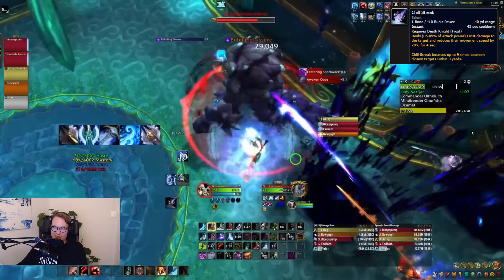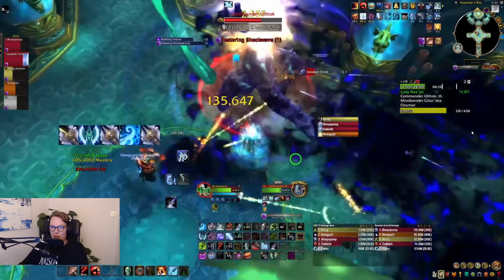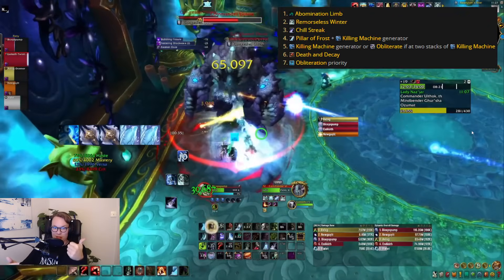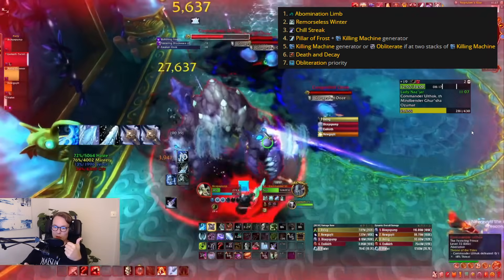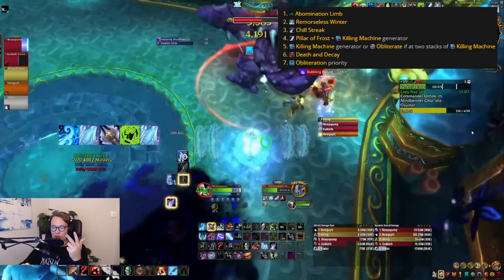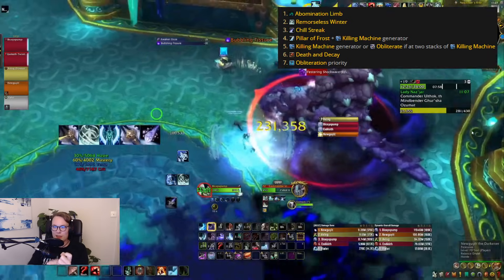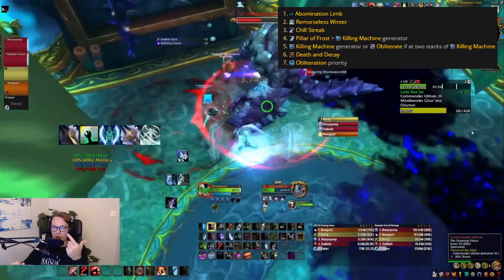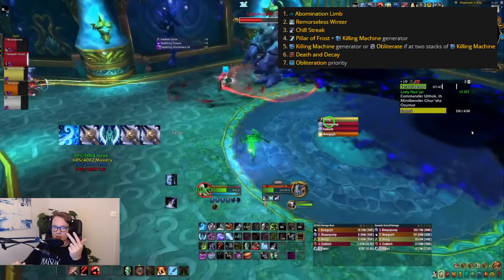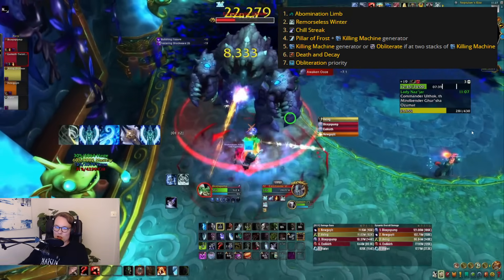Let's cover the opener for any given pack. When you initiate, you essentially go into the Pillar window almost immediately. Use Abomination Limb first if you have it — it needs to go before the Pillar window. Follow up with Remorseless Winter early so you have time to stack it up. Then use Chill Streak after Remorseless Winter, since it costs a rune which buffs Remorseless Winter through the Gathering Storm talent. After this, hit Pillar and Howling Blast together to generate the first Killing Machine, then Glacial Advance for the second, then Death and Decay, and start cleaving.